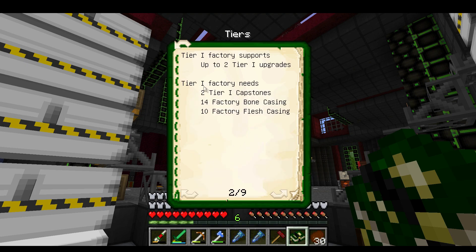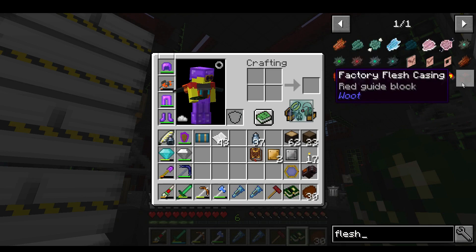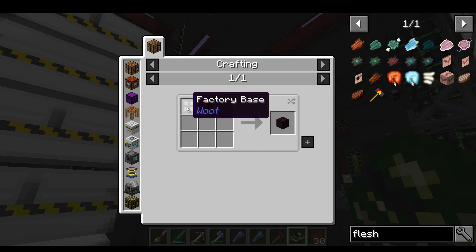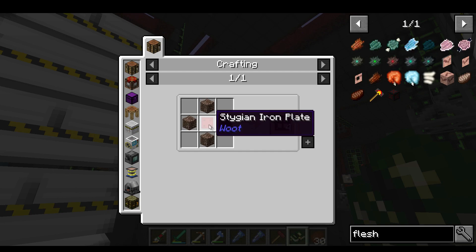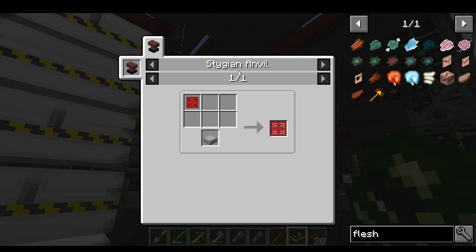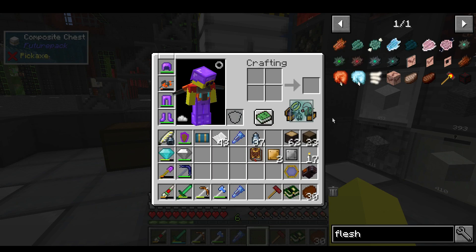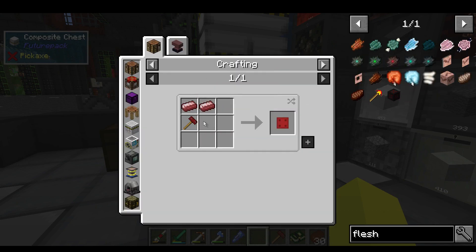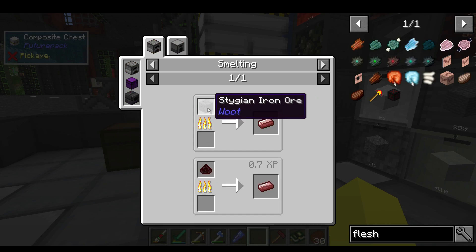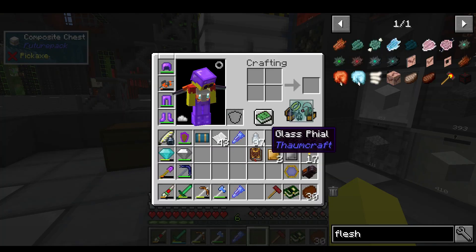It looks like we're going to have to get some blocks. There's tier 1, tier 2, tier 3, tier 4 - I don't know which one we'll need for each mob. We'll start with tier 1. A tier 1 factory needs 2 tier 1 capstones, 14 factory bone casing, and 10 factory flesh casing. The flesh casing just needs rotten flesh and a factory base, and we get the iron plate from that - or we could do it in the anvil with the plate die.